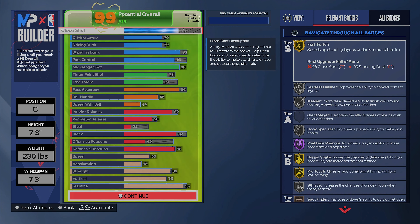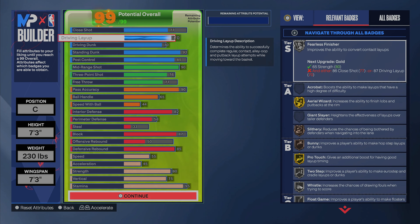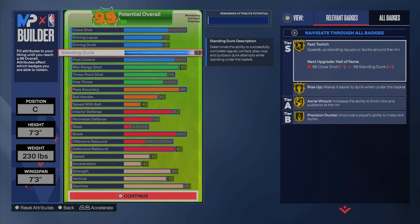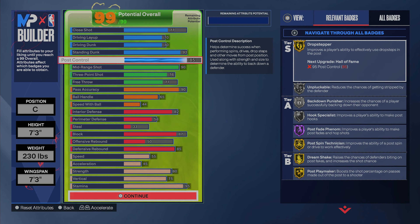As y'all can see, we got a 77 close shot — 77 is pretty good, we get Masher on silver which works like a charm. We got a 70 driving layup and a 70 driving dunk, so we can still run into the paint and get some dunks off. We got a 92 standing dunk — we get Fast Twitch on gold, Rise Up on gold, and Precision Dunker on gold.